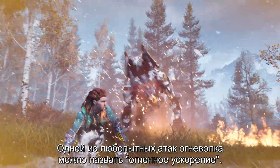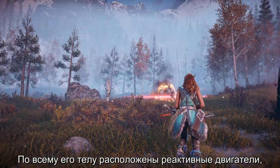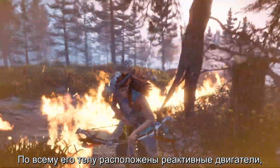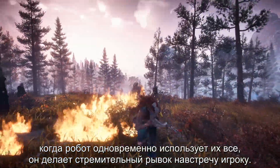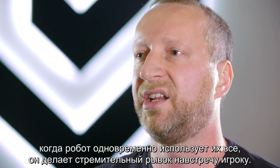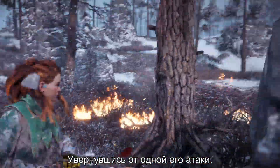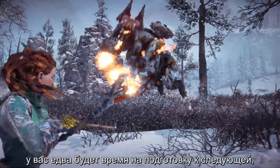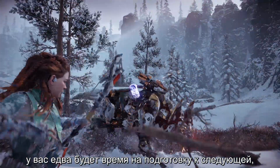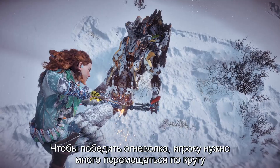One of the more interesting attacks the Scorcher has is this ignition boost. He has all these thrusters on his body that he activates, building up to the point where the thrusters go off and he gets propelled towards the player. When you're being attacked and you dive away, you barely have time to turn around and prepare yourself again for the next attack because he's already in your face again.